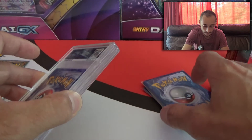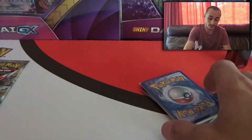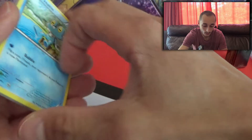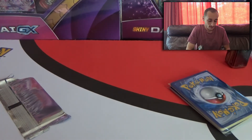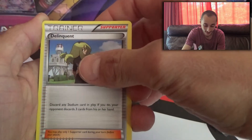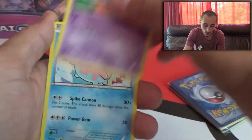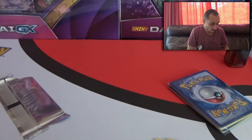And guys, I just seen — look at that. We got two slabs in this mystery pack, you guys. Two slabs. I'm trying not to reveal it but oh my goodness, I'm super excited. Let's get into this. There's the code card. We got Max Elixir. See what I mean? I can't even talk. Delinquent, Gabite, Froakie, Flabébé, Skrelp, Corsola, Rattata, the Reverse Professor Sycamore, and a Camerupt. Alright, that's okay.